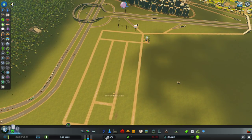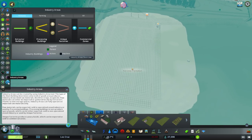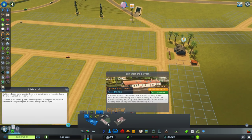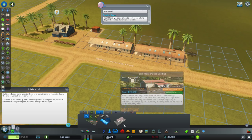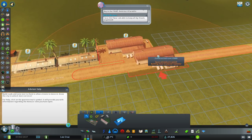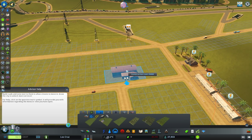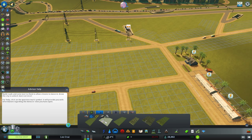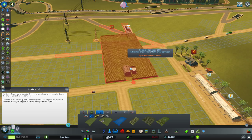Now we've got our main building, let's put down some industries. I like to turn off that production chain view because it's a bit evasive. Down here we've got main auxiliary buildings — workers' farm barracks, which is where our workers will stay while on the farm, and farm maintenance buildings where all our tractors and vehicles will be kept. Then we come to extractor buildings, which is a slightly odd name for a farm since you don't really extract anything, you produce. You've got options: a small crop field, a medium crop field, and a large crop field.